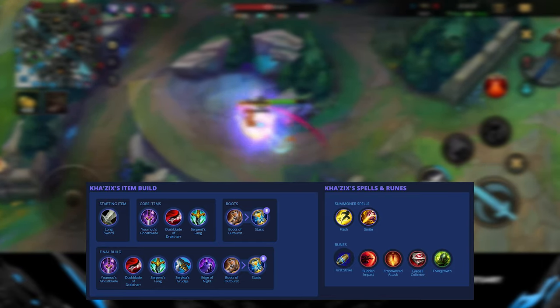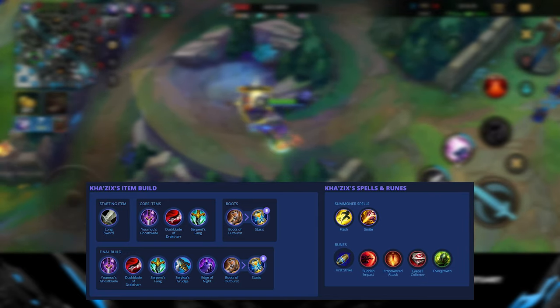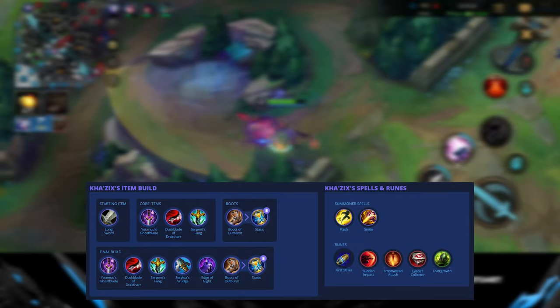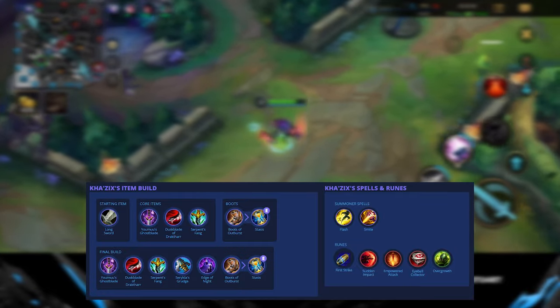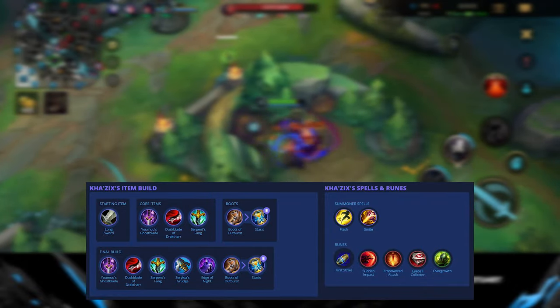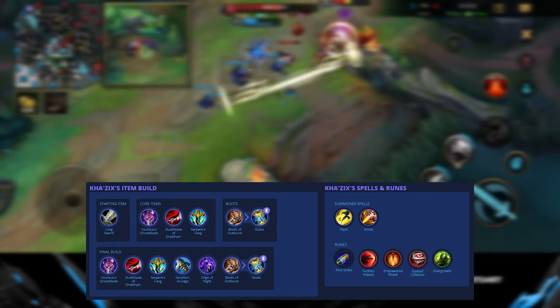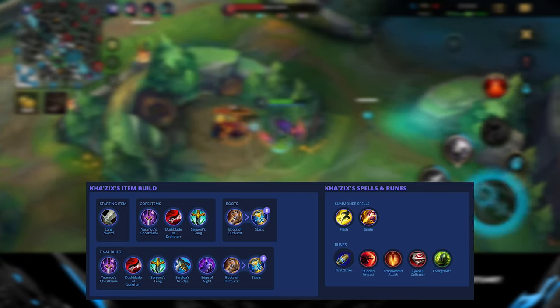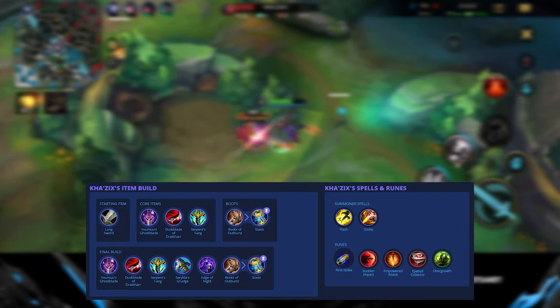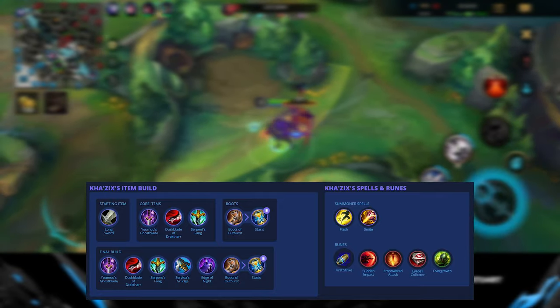Serpent's Fang is a flexible AD item to build when against any shielding. Serylda's Grudge provides an extra slow when landing his second or first ability — great against champions with a lot of mobility. Edge of Night is more defensive, but since Kha'Zix jumps into melee range a lot, the null passive means he can block any crowd control that might come his way.